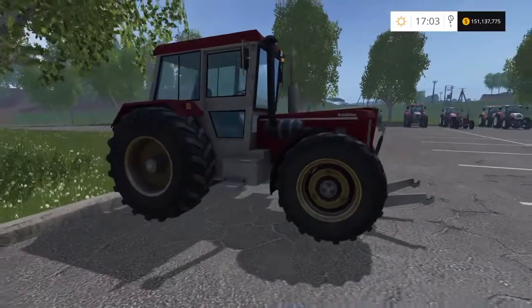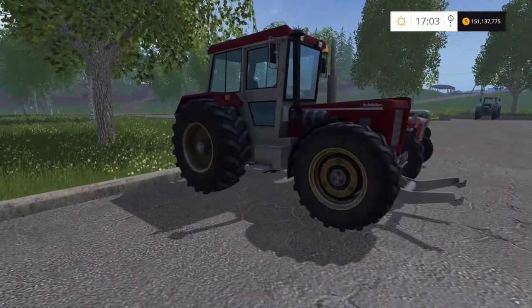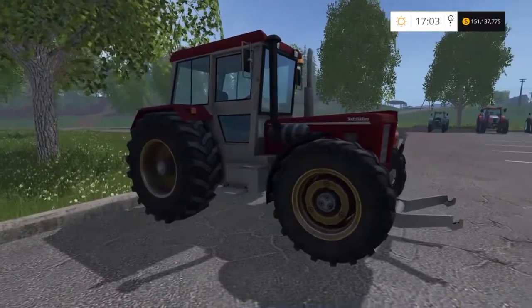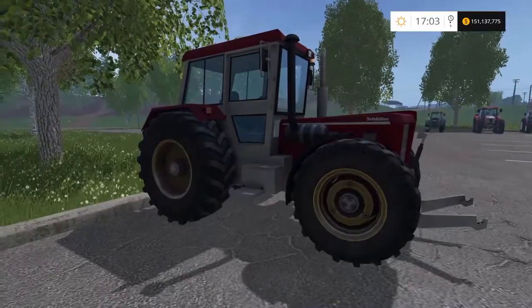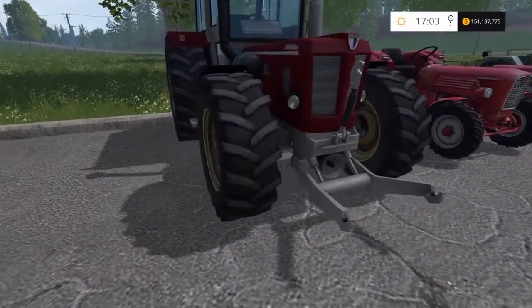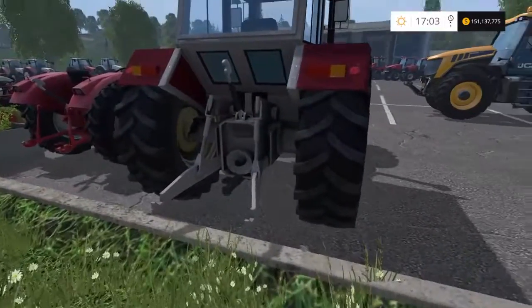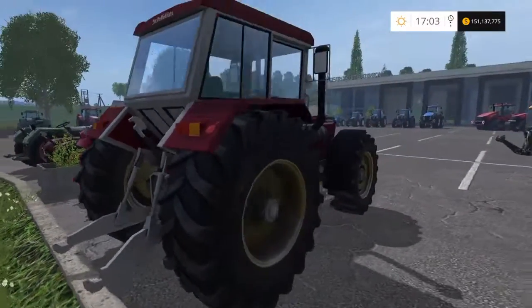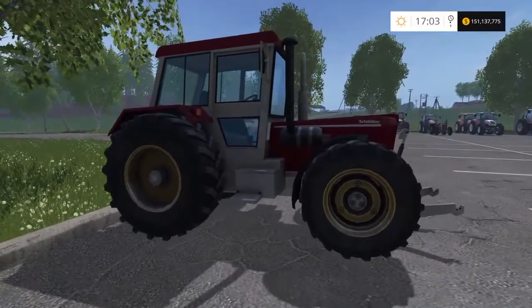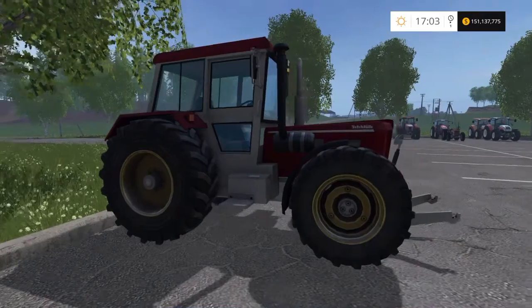Now this is the surprise package — I do like this one. This is the Schluter 1500 TVL. It only costs £37,000, which isn't very much, but it's got 150 horsepower and a top speed of 26 mph. It's an old-looking, very strange-looking thing with that swept-back front cab, but 150 horsepower for such a small amount of money is great. It's a very basic looking model but it's got front and rear three-point linkages and rear windows so you can look down at your hitch.